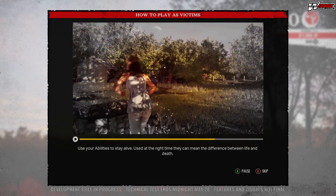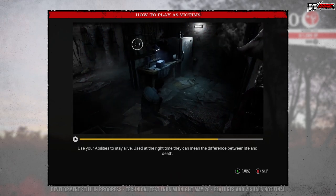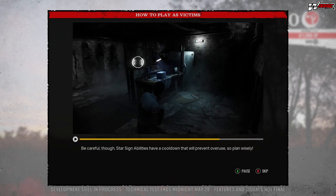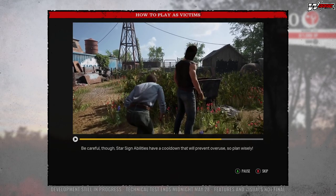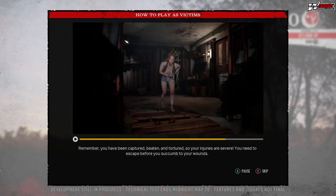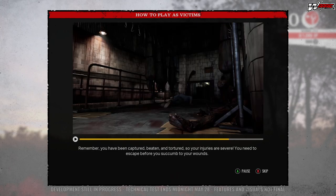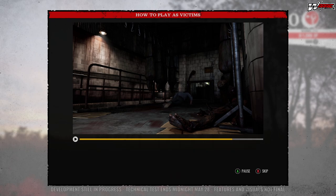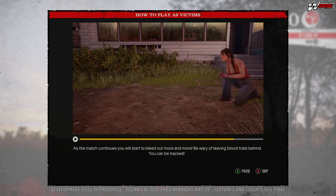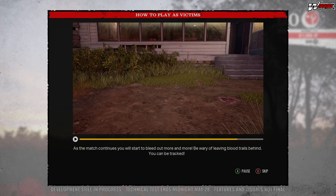Use your abilities to stay alive — at the right time they can mean the difference between life and death. Be careful, as some abilities have a cooldown that will prevent overuse, so plan wisely. Remember, you've been captured, beaten, and tortured, so your injuries are severe. As the match continues you will start to bleed out more and more — be wary of leaving blood trails behind, as you can be tracked.